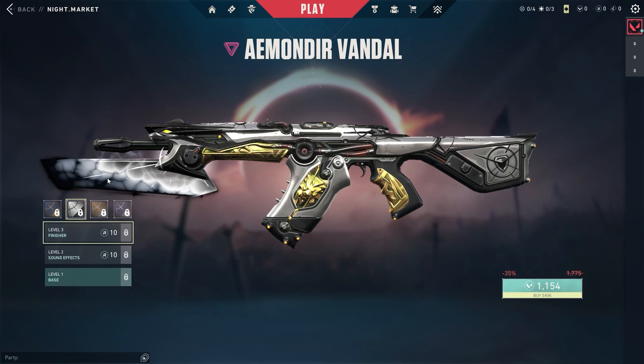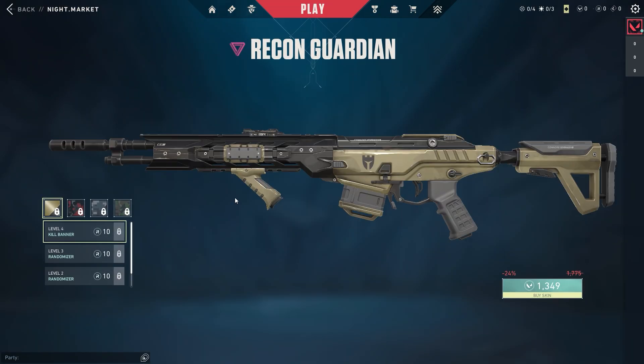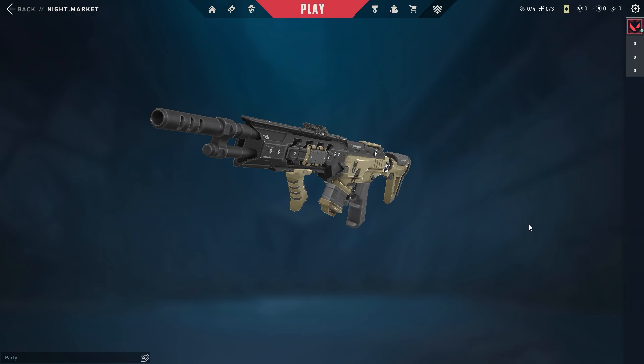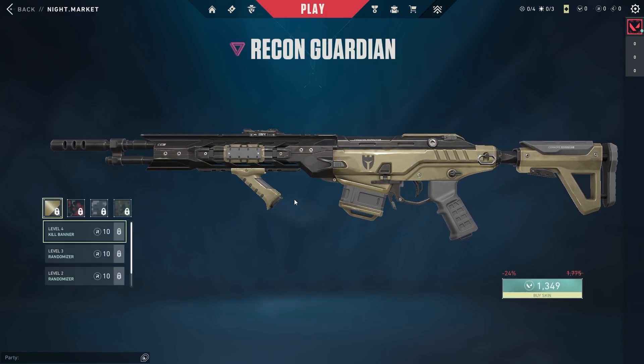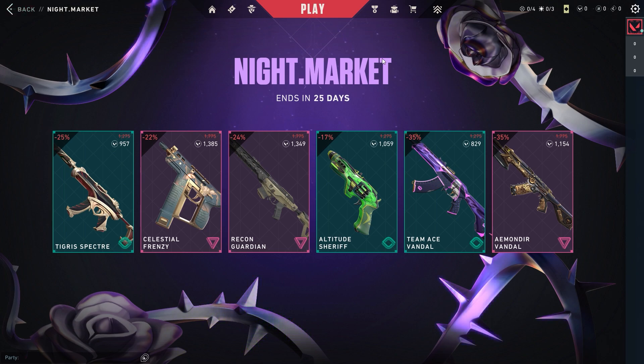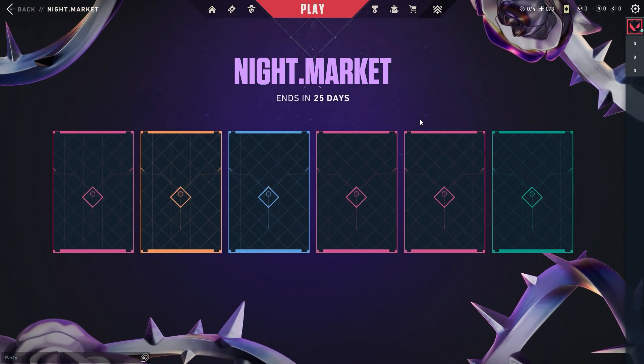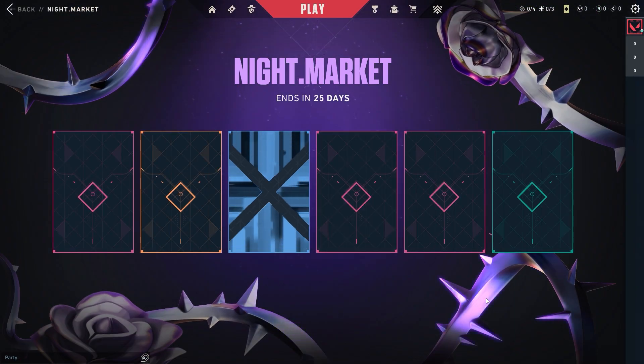This Vandal looks sick though. 35% off — that's a good deal. The Recon Guardian — I think all the Recon skins are a little overhyped because they don't offer as much as other skins do. Let me know what you think about this night market; I'll rate it 2 out of 5.